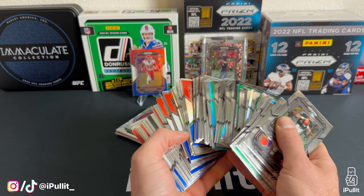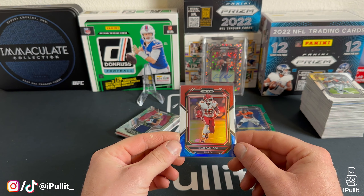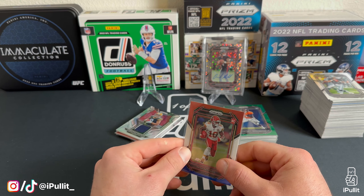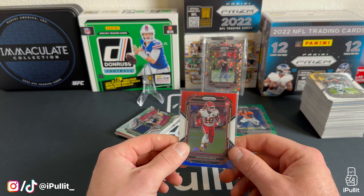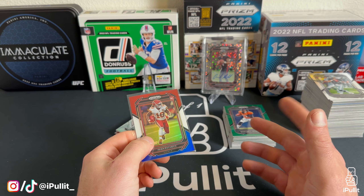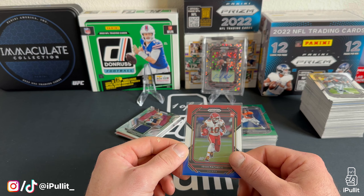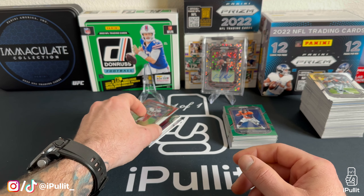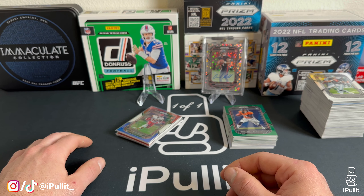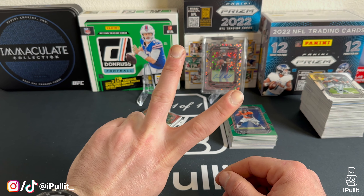That will do it. The only card worth showing from the Target blasters is that one, and Walmart smokes Target. Here are our hits — a decent pile of rookies and color, not bad at all. We're also gonna have a ton of color in the base cards, so not too shabby from Prism retail this year. I also forgot to show the biggest hit of the break: the Isaiah Pacheco red, white, and blue. I'm not sure why Walmart is going away with other formats, but it seems like they're just juicing up their blaster boxes. Loaded blasters for $25-$30 — shut up and take my money — but you don't get the mega boxes which sometimes guarantee an auto. Pretty confusing, but it is what it is. Walmart smokes Target — not always the case, but today it is. See you guys next time, peace!